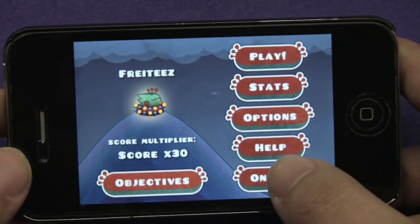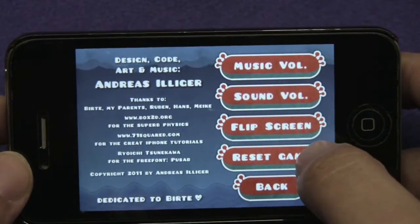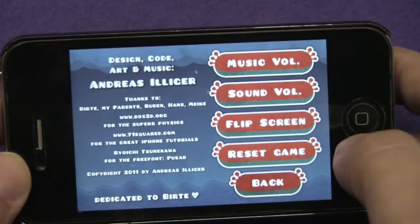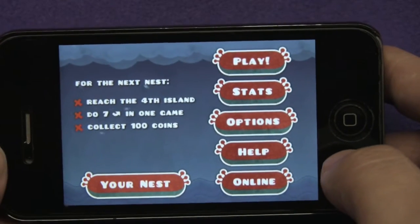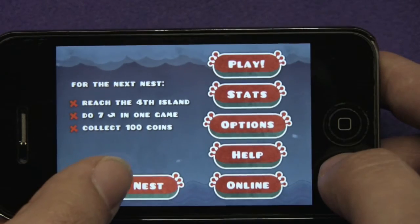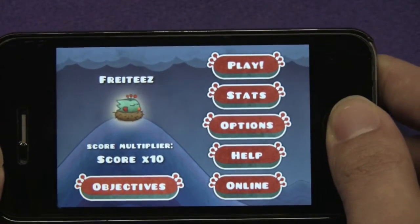I'll show you what objectives means. So I'm resetting my game. Now you go to objectives, and it shows you what you should be doing in the level. When you complete an objective you get a new nest, and that gives you two times the amount of points each level.